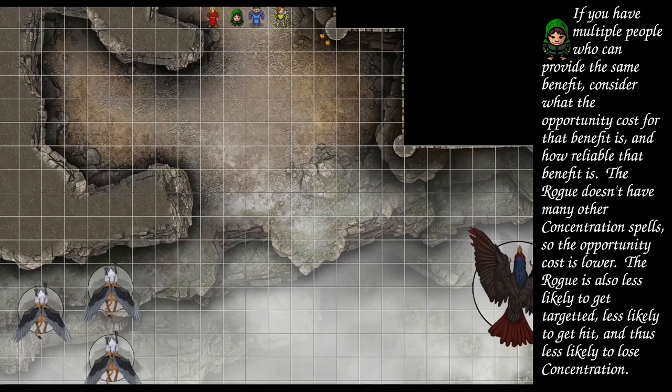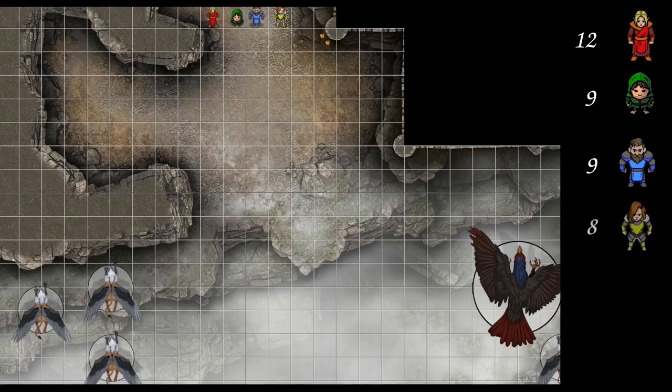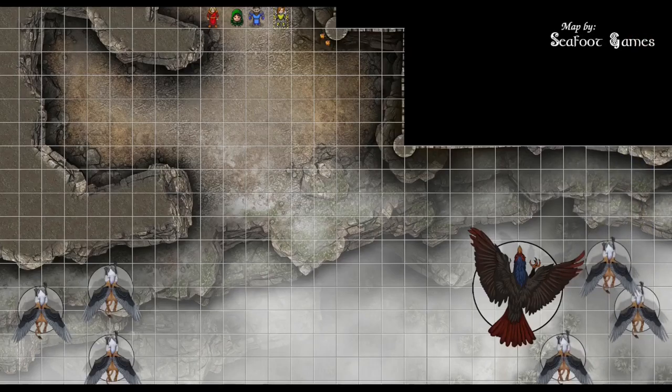Let's go ahead and roll initiative. Nobody above 20. 12 for the wizard. 9 for the rogue. 9 on the cleric. Fighter has 8. And 3 for the monsters. Wizard, you're kicking us off. I think it's a chain lightning on the big guy and let it bounce. Dex DC 18 — the rogue fails. Damage: 47 plus 5 is 52. They all fail so they're all going to take 52 points. Move into that west alcove.